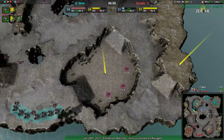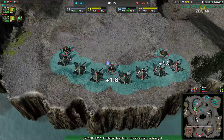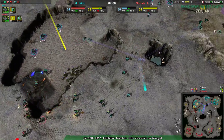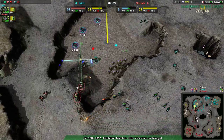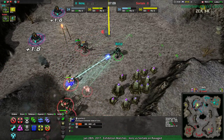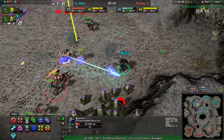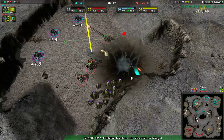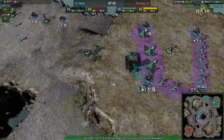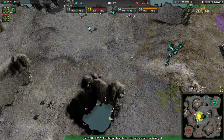Sword Tail is expanding quite a bit and has both the economic and production advantage. Icons, on the other hand, is getting a Caretaker up to finally stop accessing metal. But their commander is going to go down, and all that stored metal is going to go down with it. There it goes — Icons loses all that metal as well as the metal income it provided. They're no longer accessing, at least, but Icons is not in their best spot right now.